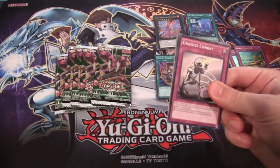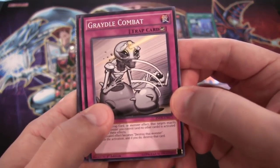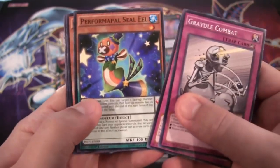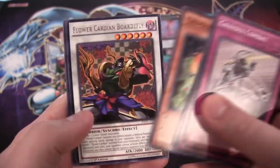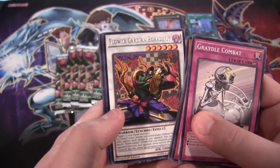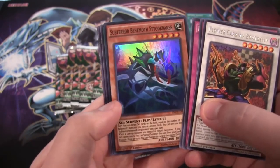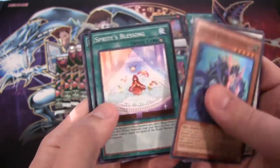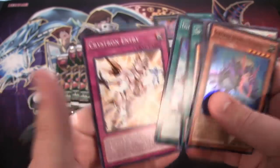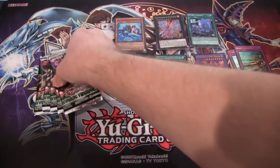There's the new Fusion Monster, and a Fusion card that I believe is a Super, if I remember correctly — I'm trying to get used to all the rarities. First off we have Flower Cardian Bordfly, rare. And we have a Sub-Terror Behemoth Stygokraken, super rare. Still kind of sad that Archer is a Secret Rare, although not too surprising.